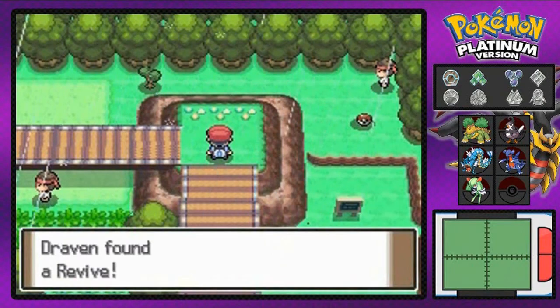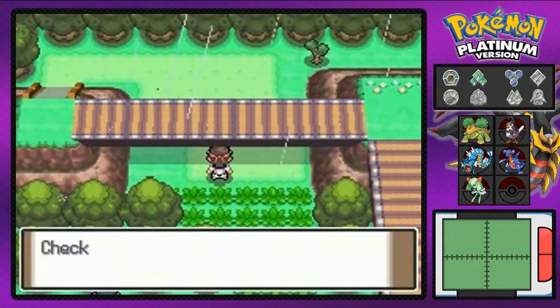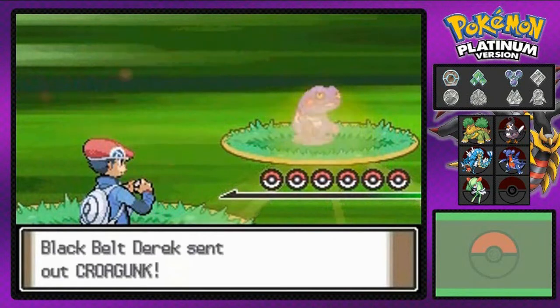And it looks like there's an item right here. We found ourselves a Revive, which is good. Oh, we got another Pokemon trainer to go. I don't think I have a Pokemon that has Cut — I'm kind of confused right now. I don't even know. So here we go.